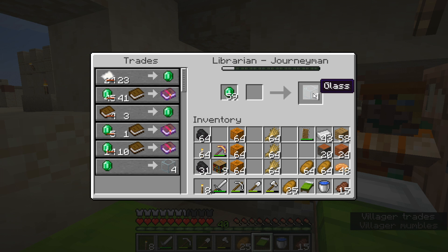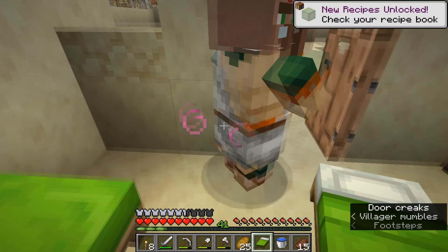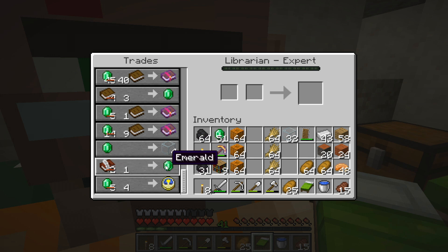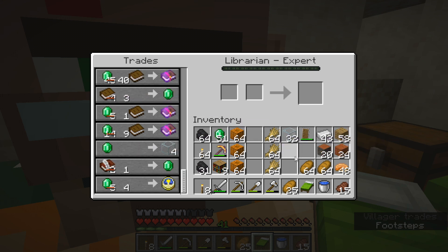If you're farming a ton of emeralds, buying four blocks of glass for one emerald is a really great trade — you don't have to dig up sand and smelt it. Buying glass also levels him up again, so his badge turns to diamond and he becomes an Expert. He now offers two additional trades: a Book and Quill for one emerald, and a clock for a number of emeralds. Some pretty great trades and I'm happy with that.